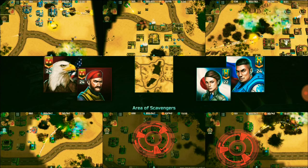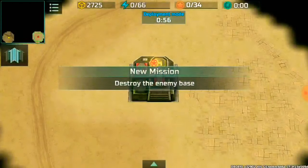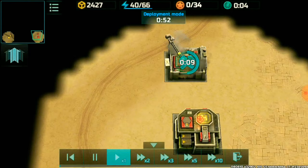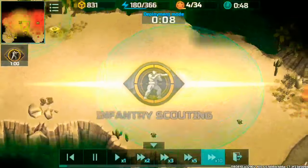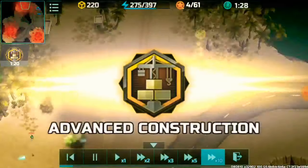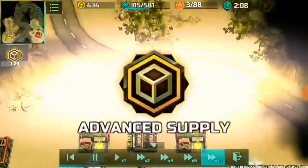Without further ado, let's proceed with the battle. Map choice is Area of Scavengers — two versus two. We're going to fast forward a bit through container gathering, getting those containers early on to get ahead in the battle. I got most of the containers.